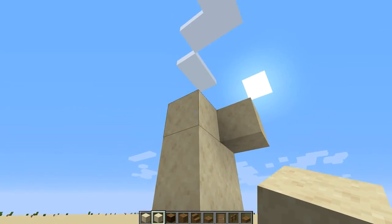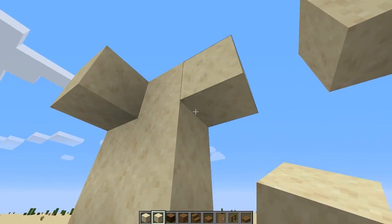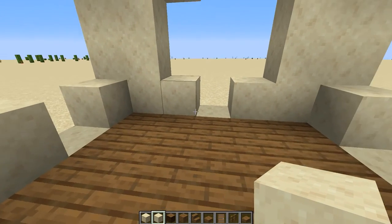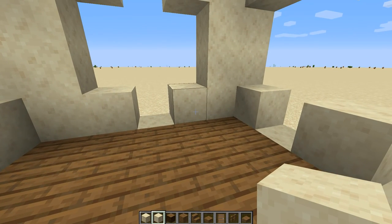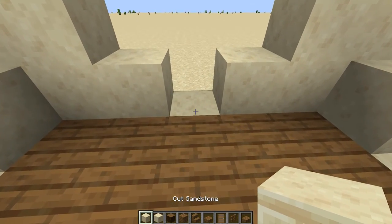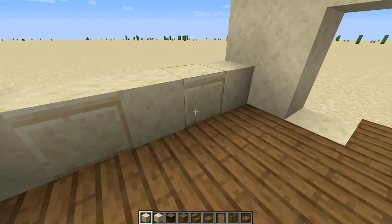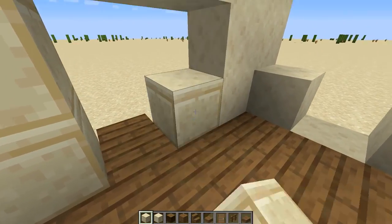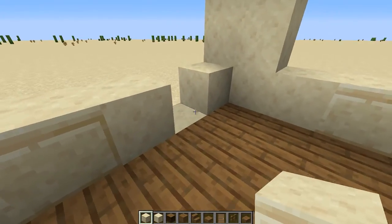We're also going to skip two up and put a block there and a block there. So you should have a back structure that looks like this. Now let's go back to the cut sandstone and we'll fill in some of these gaps. Put one here, one here, one here, two on this side, one up there, two on this side, one there, one there.